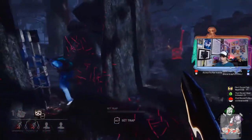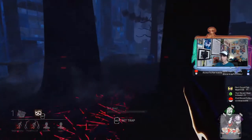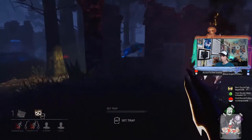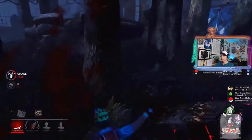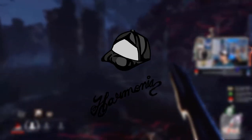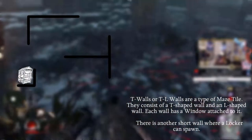There are a ton of survivor-sided tiles in Dead by Daylight. One tile especially stands out for its incredible balance — if either the survivor or killer misplays, the other gets punished. That tile being T-Walls. In this guide, I'll be running you through how you should be playing T-Walls as both killer and survivor, as well as mind games and fakes you can do to throw the other side off.